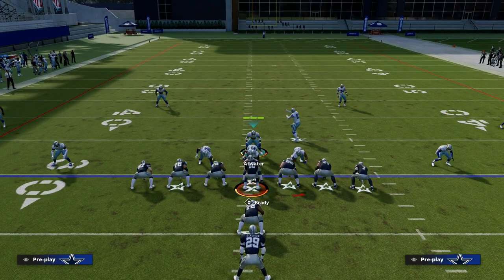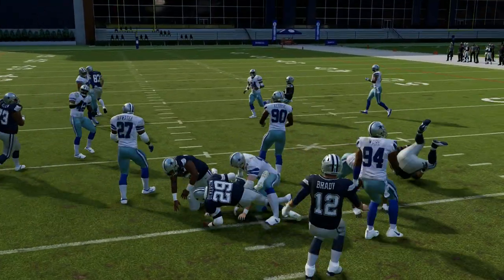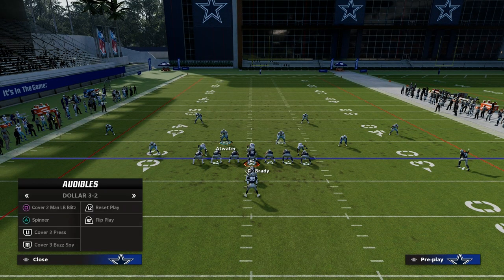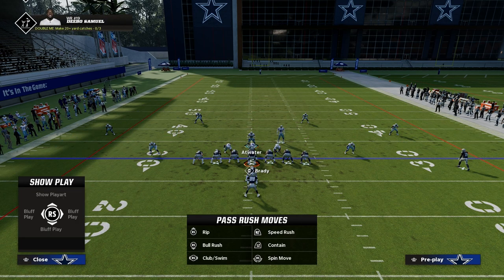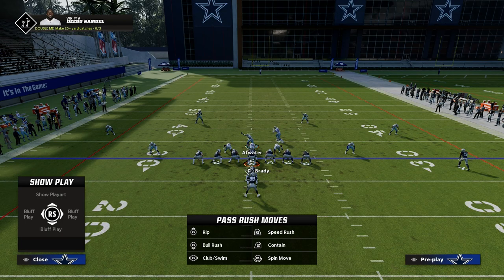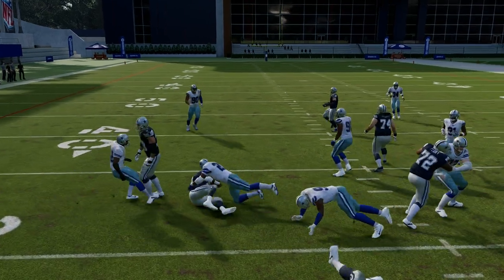If they run off center, it's not too bad because you can shoot right through the A gap with the pinched defensive line. It allows you to blow up inside zone — you come downhill first and just blow it up.